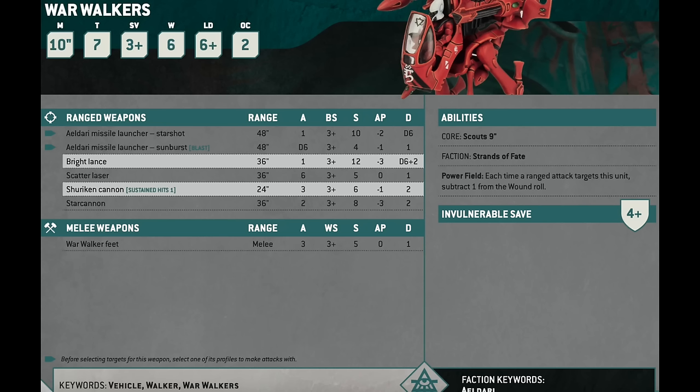Warwalkers are light scout vehicles with a 10-inch move, a toughness of 7, a 3-up save, a 4-up invulnerable save, 6 wounds, and 2 objective control.